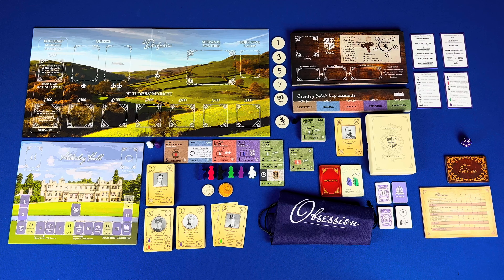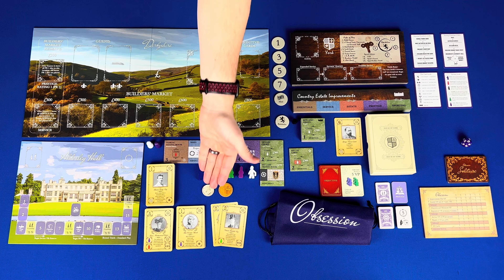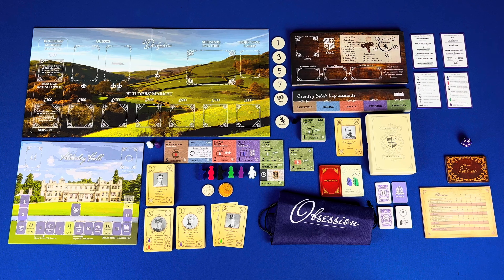Starting tiles have a building in the top right. Essential tiles are your brown tiles. Service tiles are blue. Estate tiles are red. Prestige tiles are purple. Sporting tiles are green. Hybrid tiles are also available. On each tile you have the name in the top left, modifiers in the top right, the requirement in the middle, the favor gained to the right, the reputation requirement in the bottom left, and the victory points in the bottom right.